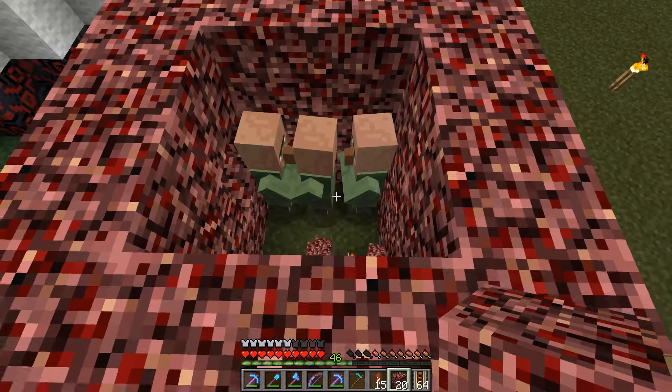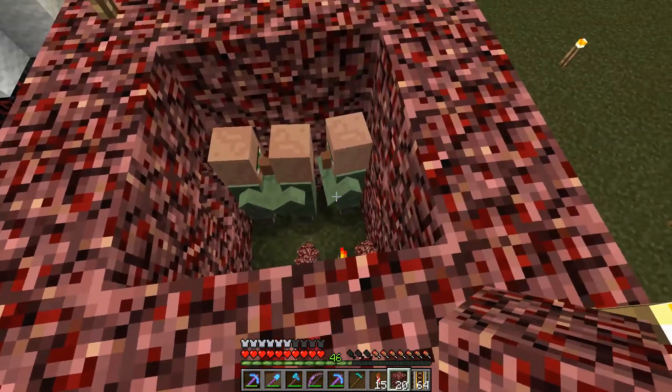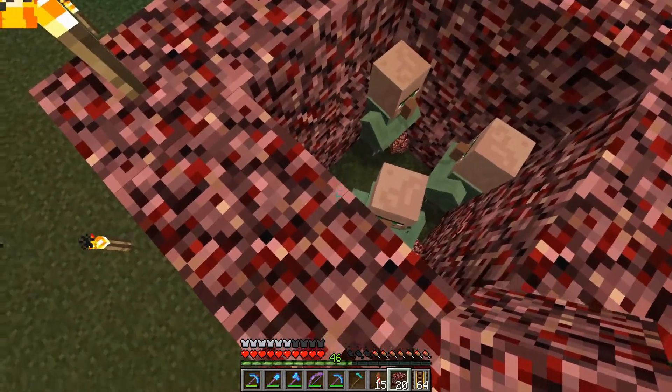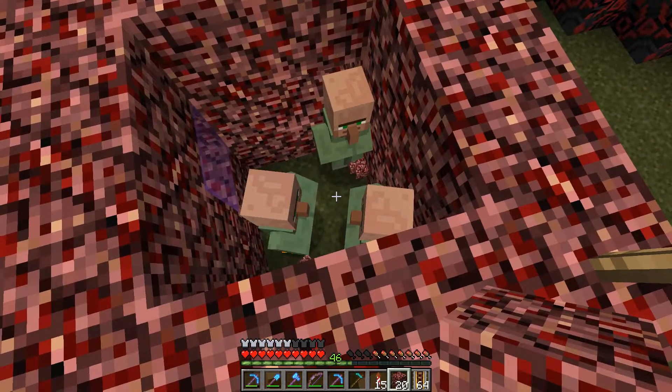It should be known that you can start a village with two villagers, but your best bet is to have three: one census villager and then two down here to do the breeding. We have one more than that so we are in good shape. I have them in this little tight room so they don't walk to opposite corners, because they do need to be within a certain proximity to each other to breed.